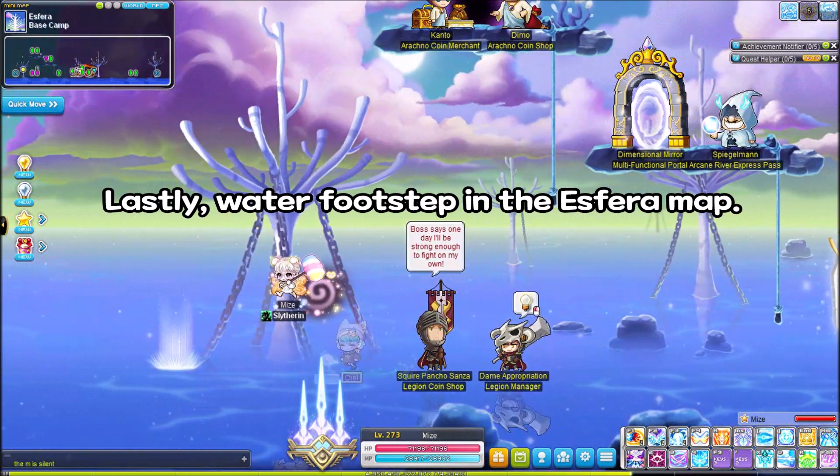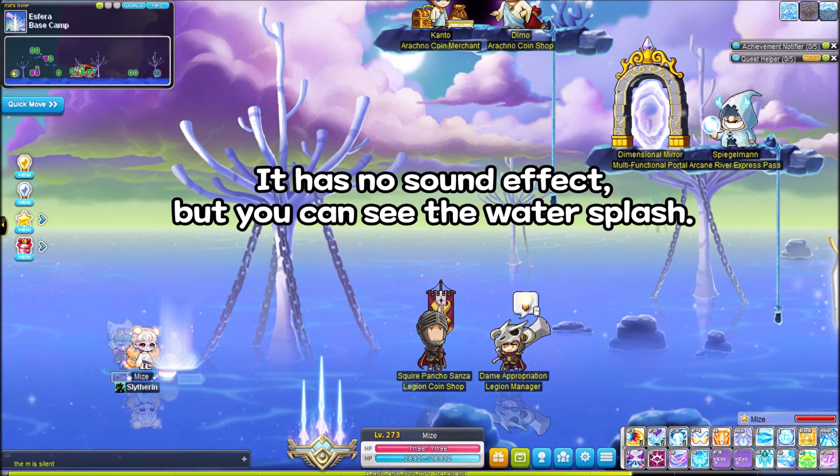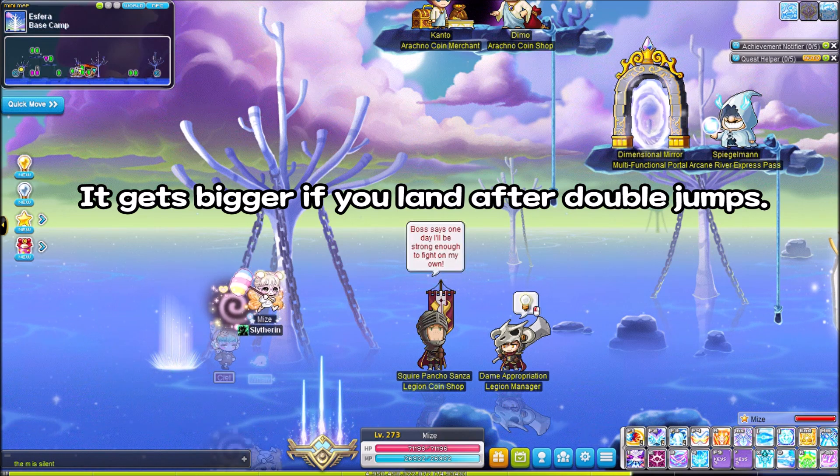Lastly, water footsteps in the Esfera map. It has no sound effect, but you can see the water splash. It gets bigger if you land after double jumps.